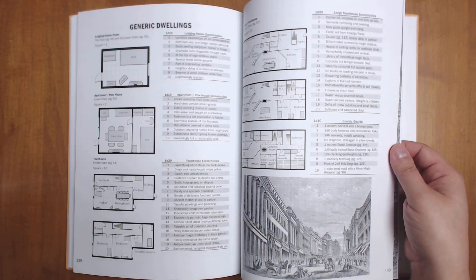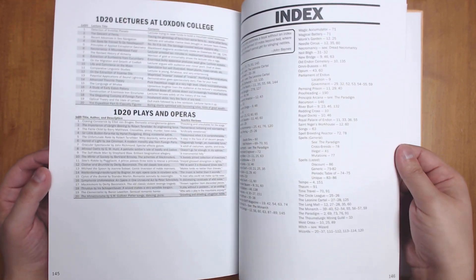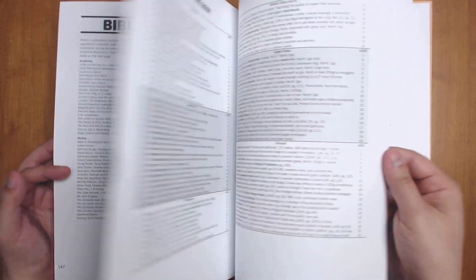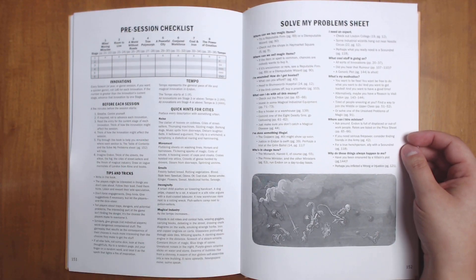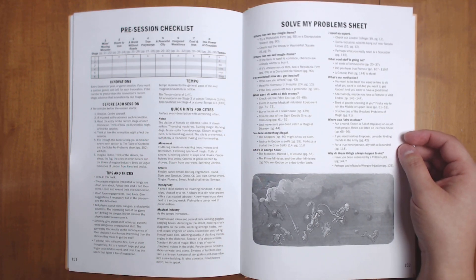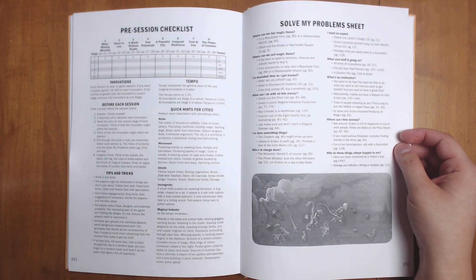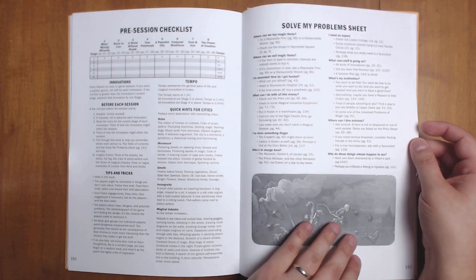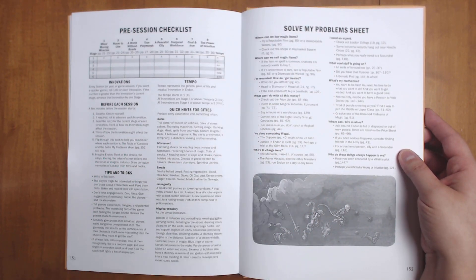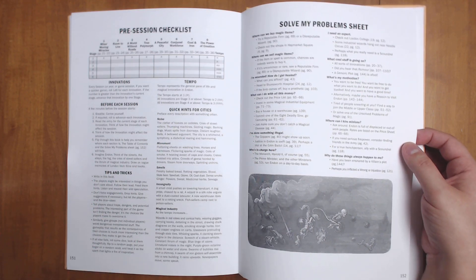There are lots of floor plans for generic dwellings, and some appendices at the back: reasons to go there, lectures, plays and operas, an index along with some inspirational media, and 'I search the body' — you always need one of those. Wonderfully, there is a summary page at the very back. I love this because it really gives you a sense of how everything's going to work all together and the process you'll go through before a session if you're going to use all of this stuff. There's also a chart to track the advancement of all the apocalyptic innovations developing over the course of the game and how that affects the tempo. And a 'solve my problem' sheet — players need an expert, here are places you can go; I've done something illegal, here's what's going to happen; who's in charge here, et cetera. A great summary where you can easily answer some of players' most common questions.